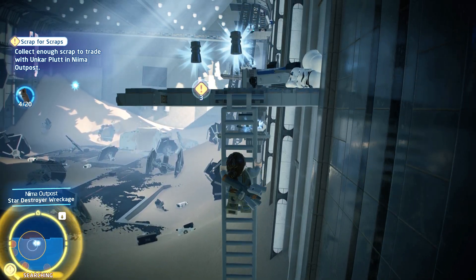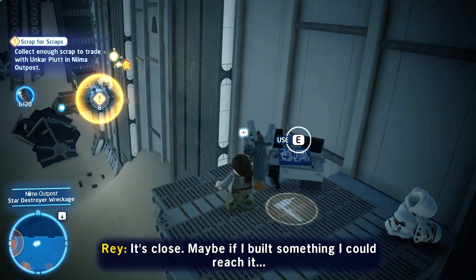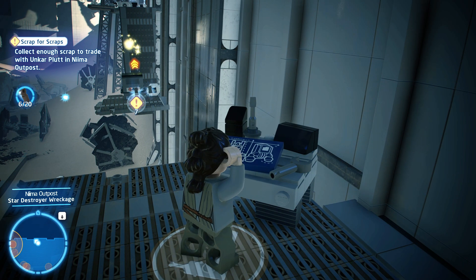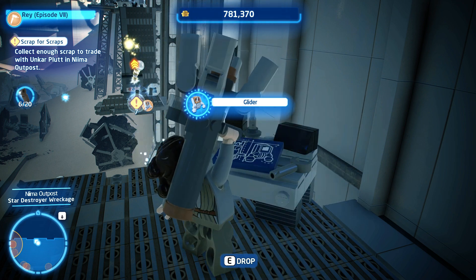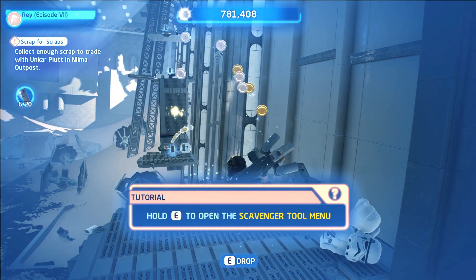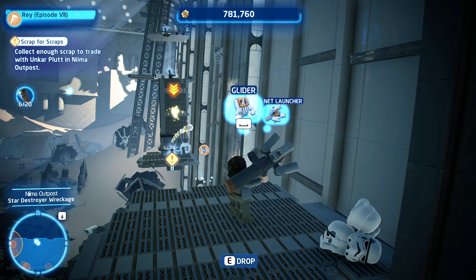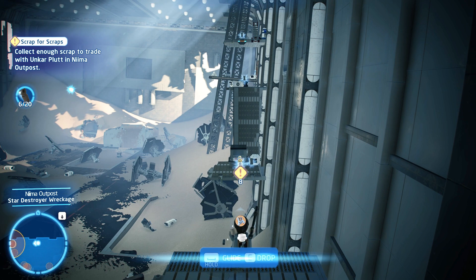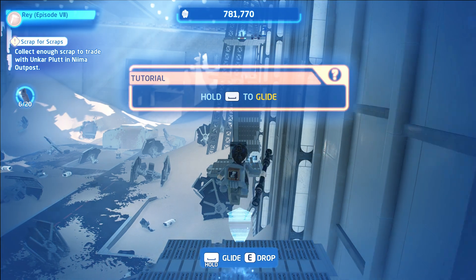Then you go up to this ladder, collect a couple more scraps, and there will be your workbench for your glider. Just like with the Net Launcher, it's going to give you a quick tutorial on how to use it once you equip or fabricate it. Same thing — you can drop this at any time, it doesn't matter. You always have it available and can craft it anytime you want.